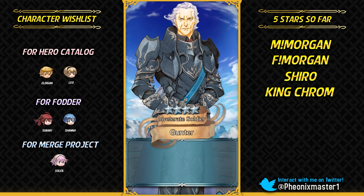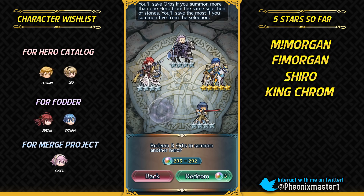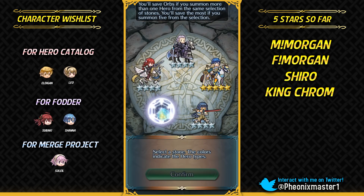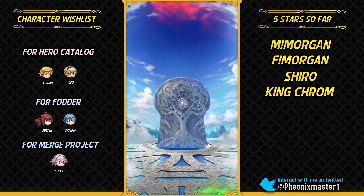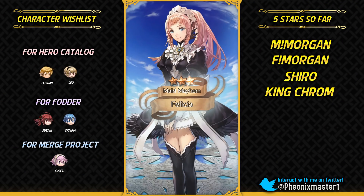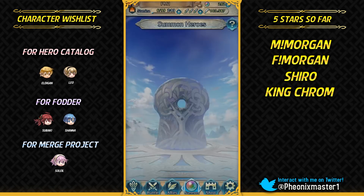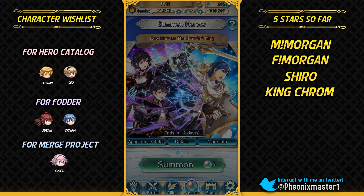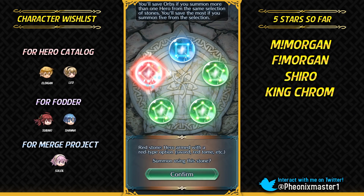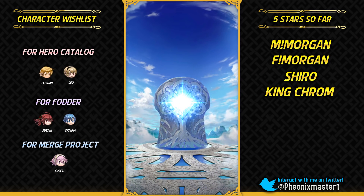I've not got this kind of luck at the start of any banner, summoning this many 5-star units in just 50 orbs. I'm definitely gonna be using female Morgan — she can also be a pretty good unit if you run a Blade Tome on her if she's plus speed IV, because she does lack in speed compared to Summer Corrin. It is rumored that Defense Tactic is gonna be a sacred seal in the next Tempest Trial, which could be pretty good. Three green stones on a banner with no green focus units — where were these green stones when I wanted to summon Grima?